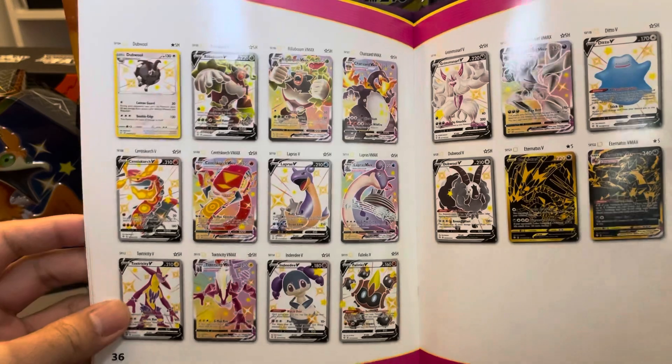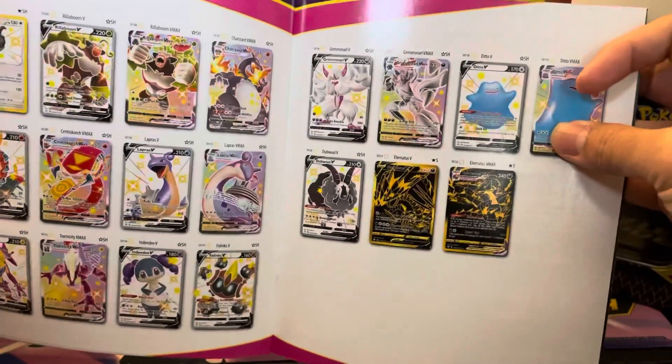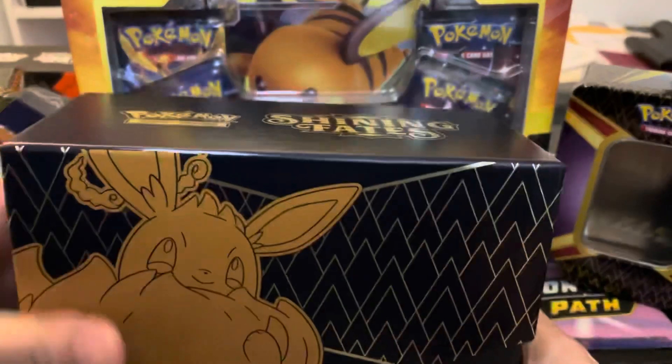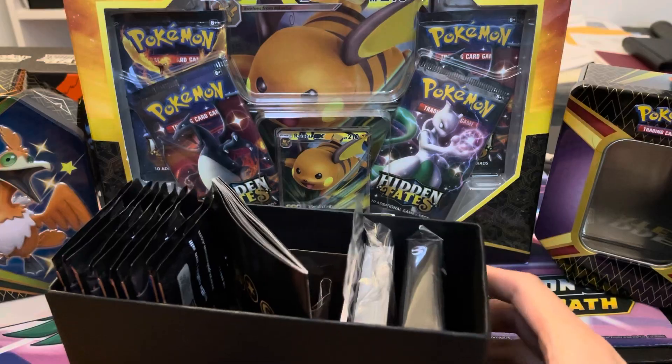We've opened four Pikachu collection boxes, three tins, and these two Elite Trainer boxes. So much goodness — we have one of the golds, I won't tell you which one, you've got to go watch that video. There is that Player's Guide booklet. Let's go ahead and open this up and see what we can get.